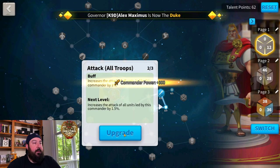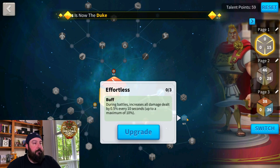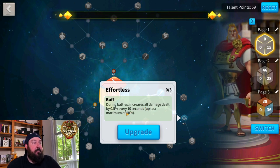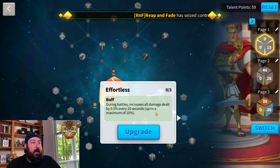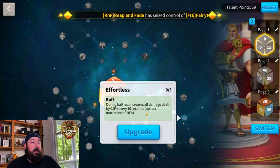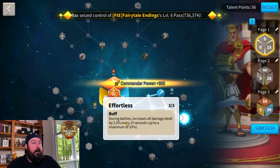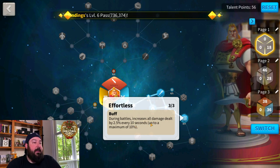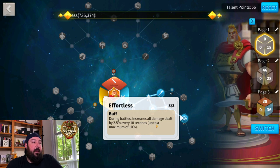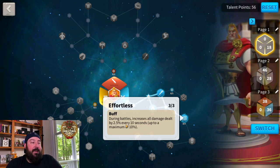There's another one-and-a-half percent attack here, and march speed is always good although not critical. Effortless, during battles, increases all damage dealt by 0.5 percent every 10 seconds up to a maximum of 10 percent. This isn't really critical for canyon, although you should have it on your commander anyway. In open field and even on rallies and garrisons, it really starts to stack up. When maxed out, it's 2.5 percent every 10 seconds, reaching the 10 percent cap in about 40 seconds.